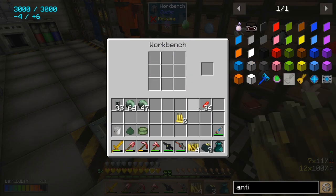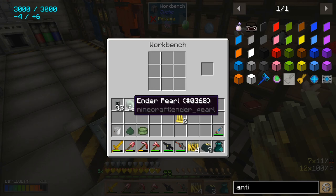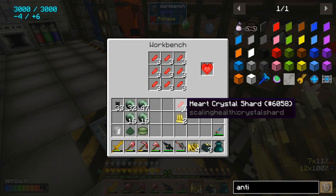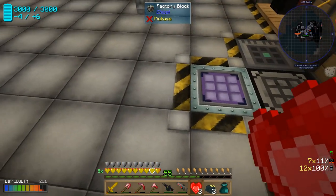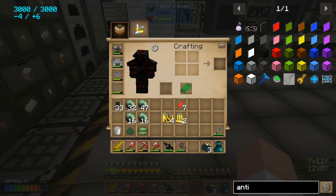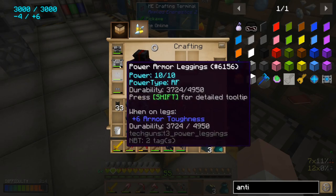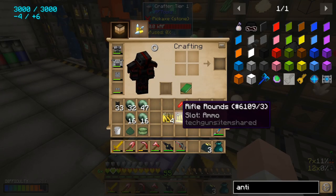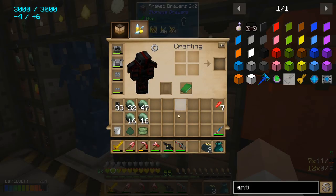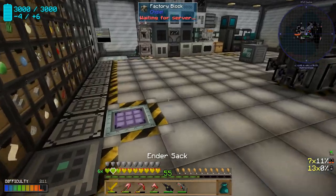Something else I got while down there — I totally forgot that in this pack ender pearls stack in 64, which is nice. I only need about 32 total, 16 for each of the cores we're going to make. I also got a bunch of heart crystals. I can actually go above 5x health because some of that health is from my cyberware, so normally you'd only fill to 5x but the cyberware and power armor bonuses stack, allowing up to 6x.